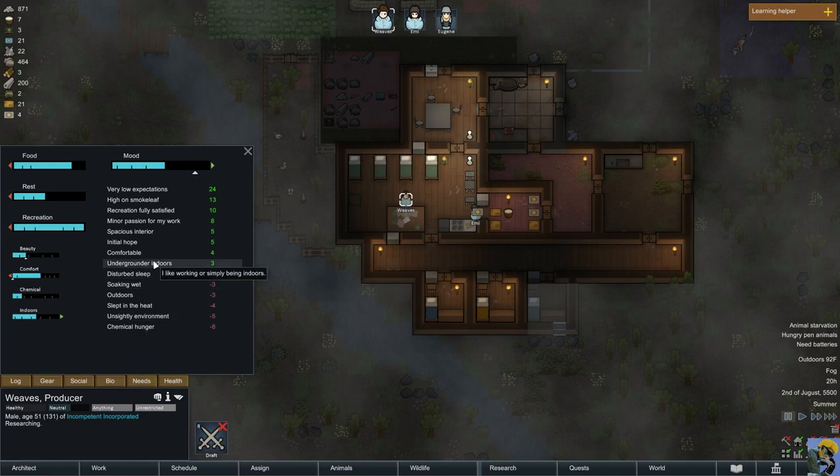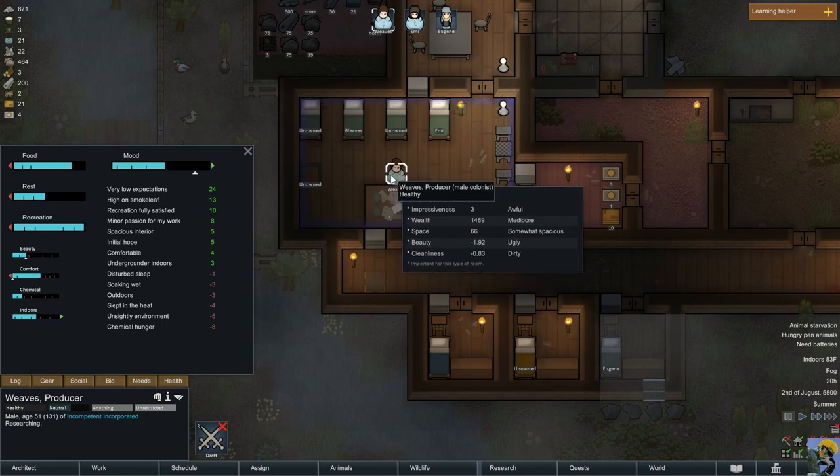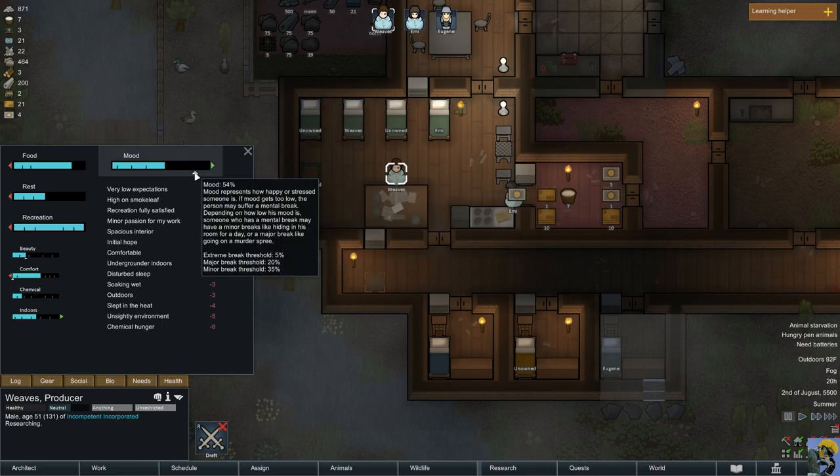He's actually doing really well. He's high on smoke leaf — stoned, man. Somebody who came in that we killed must have had some smoke leaf; I don't know where he got that, but he's doing drugs. His recreation is satisfied so he's thrilled. He has passion for his work and feels that this room is spacious. Even though he just survived nearly dying, he's actually probably the happiest person we've got. Look how high his mood is — it's ridiculous, it's fantastic.